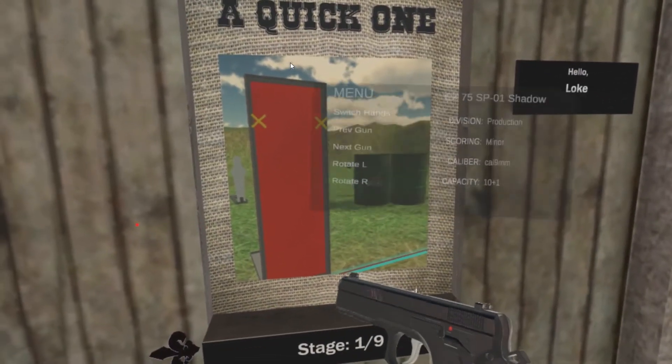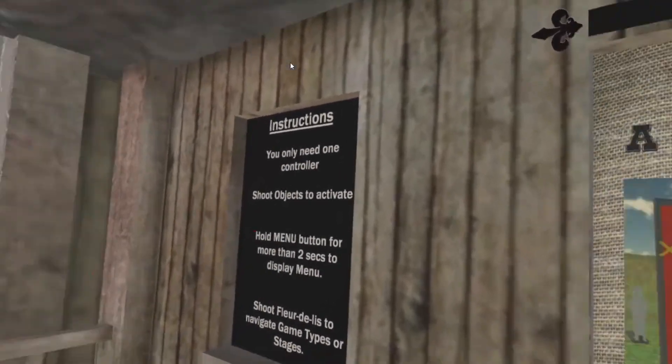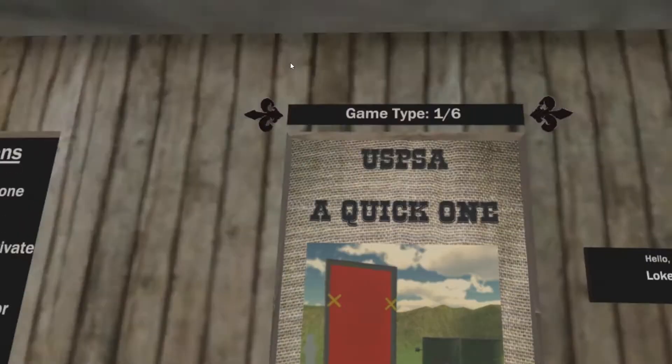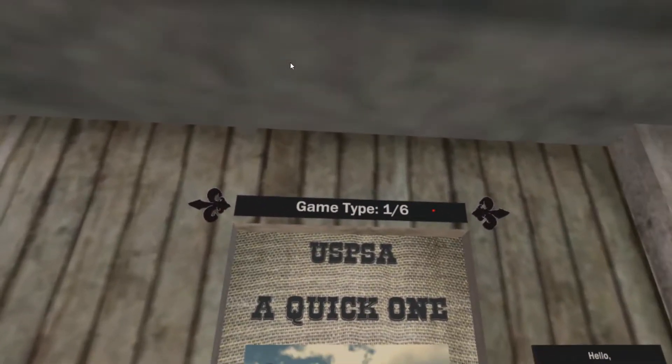So with the gun, you can disable the menu by just tapping the menu button quickly. And now all guns will project a laser dot for you to select. And there are a few things here — as you can see, there are six different game types.